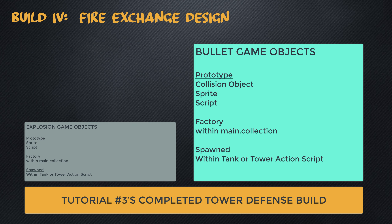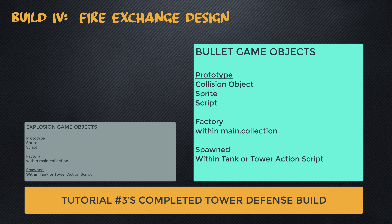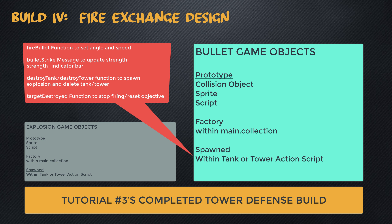As for bullets, the completed project uses a prototype with both a collision object and a sprite that also includes a script component. The script is used to: change the sprite to match the bullet type; set the rotation applied to the bullet to match the calculated trajectory; update the bullet position every frame along that trajectory; and delete the bullet upon striking the target, either a tank or tower. There's also a factory within the main collection associated with this bullet prototype. The bullets are spawned out of the enemy tank action or tower action scripts depending on what the firing unit was.